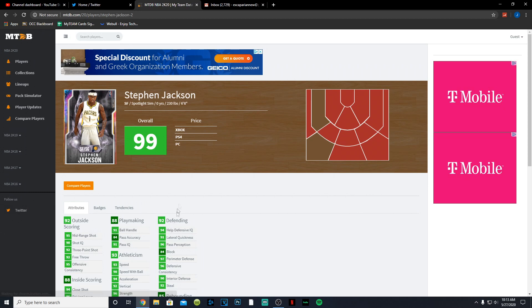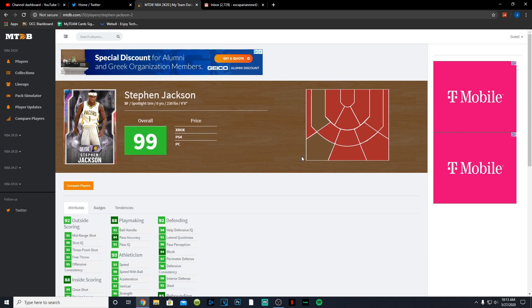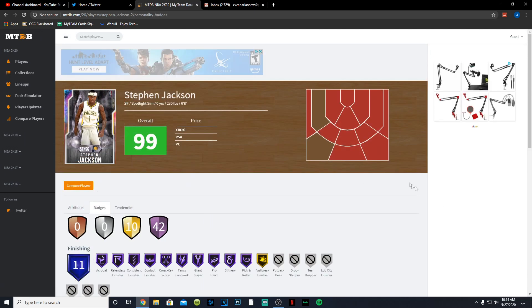Last but not least we have Stephen Jackson, the card everybody loves every year. At six-foot-eight as a shooting guard, he's going to be so cheesy — usually has great dribbling animations and that Rudy Gay base jump shot that's always so money. He has a 95 mid-range, 92 three-point shot, 92 free throw, 96 driving layup, 85 standing dunk, 95 driving dunk, and a nice post game. He has a 91 ball handle so you can speed boost easily, great playmaking, 93 speed, 90 speed with ball, 94 acceleration, 98 stamina, 92 steal, 90 interior defense, 97 perimeter defense, 84 block, and 91 lateral quickness.